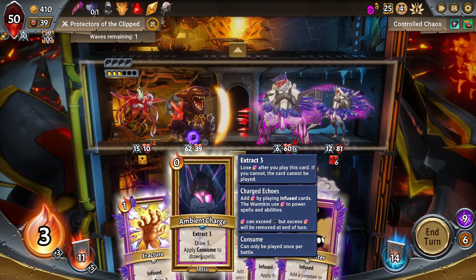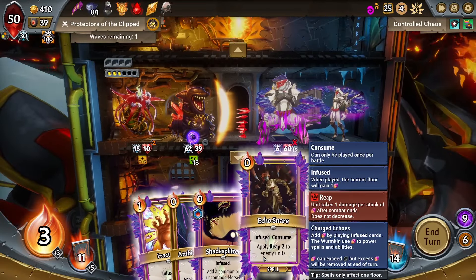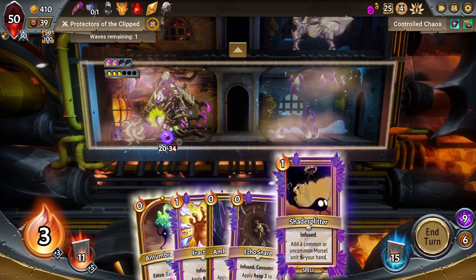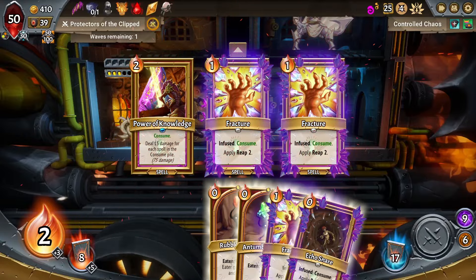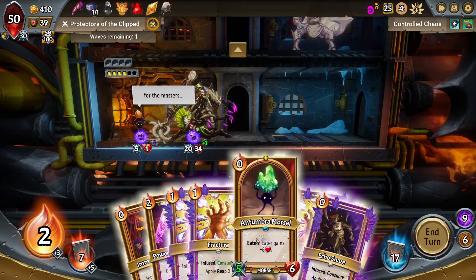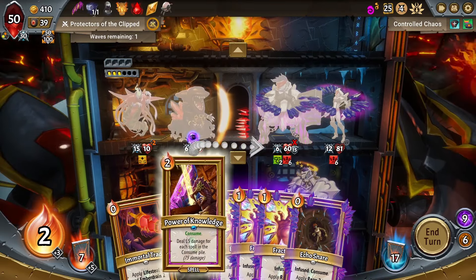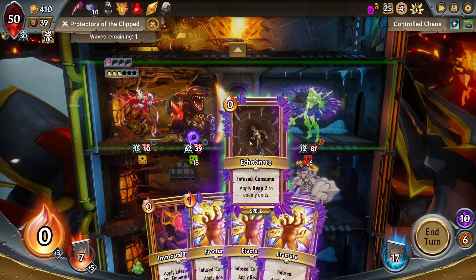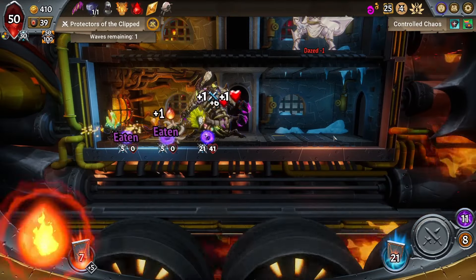Extract 3, draw 3 — oh, I don't have the extract. Do that here, do that, draw 3. Hey, that might be just what I needed. We get the stuff there, and then we have deal damage here. There we go — that's exactly what we needed to have happen. I can see why this is a problem, but let's see if we can fix this. We can morsel miner the heck out of you. Yeah, I think we're fine.